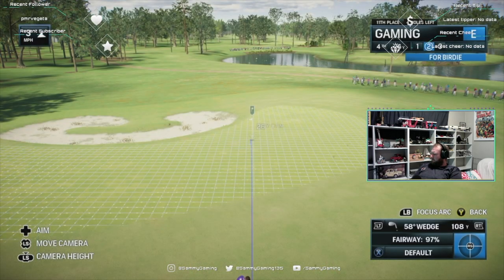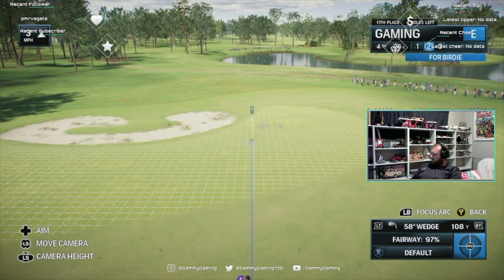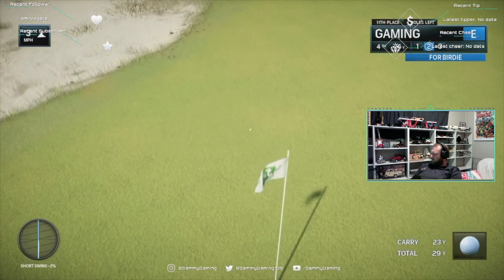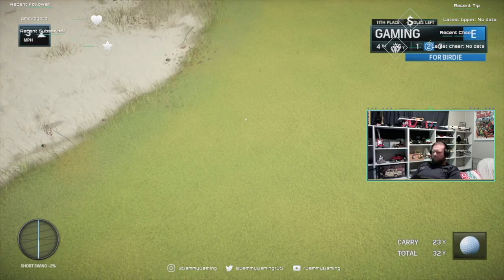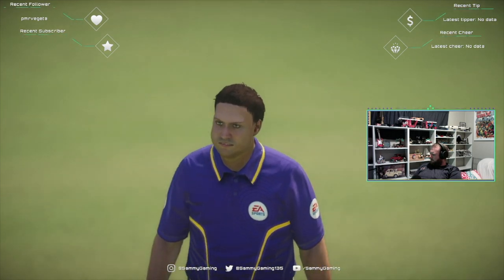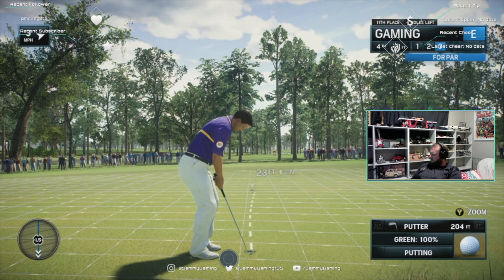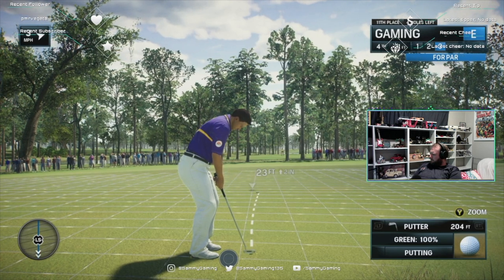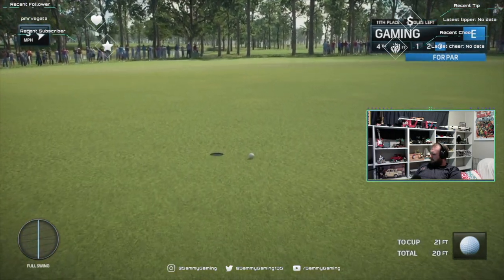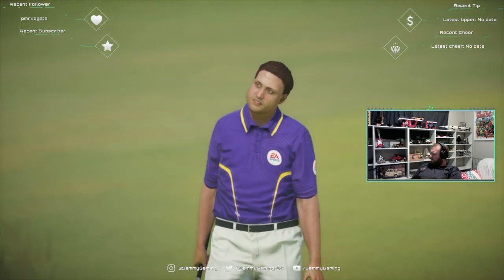Second shot, good look at the green. Didn't knock down the flagstick, but he still has a chance. Twenty-one feet. Standing over this putt, concentrating on the read. You can see the frustration — almost kicked his putter head right there — with a drop shot here at the fourth.